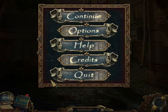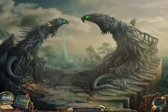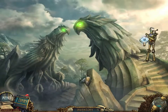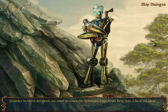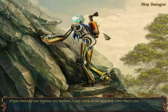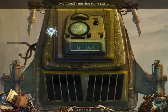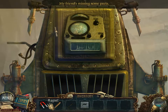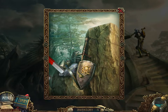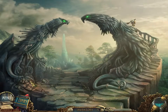Let's back away and go forward here. Creepy statues — very creepy statues. In order to move forward you need to cover the Sphinx's eyes. 'I can help you. I have an idea. If you fix and put in place my turban, I will be able to jump in the gap and cover their eyes.' So we need to fix your turban. I don't have anything to help prepare you, but I need a magnet. I need to fix that guy's turban in order to do anything.